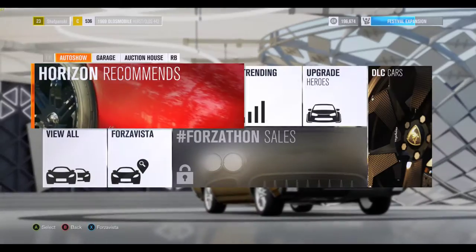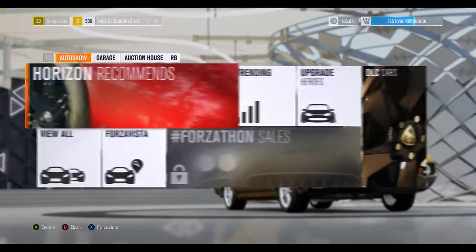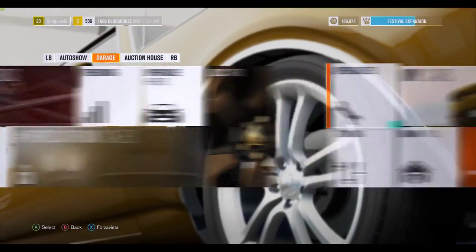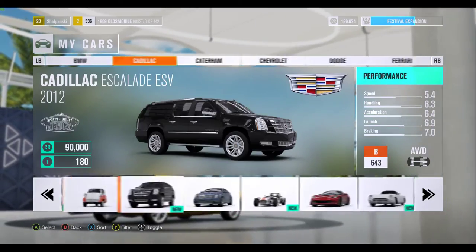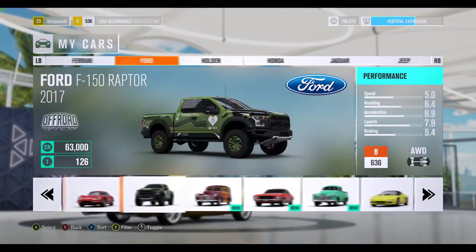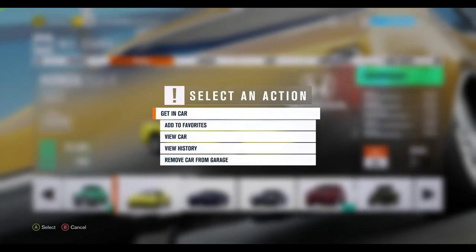I just wanted to switch over to the NSX. Auction house — I'll probably do a little bit of that at some point, maybe not as part of this video. I bought some of these cars on the online auction house. It's fun to get on there and just put some credits down, put a bid in, see if you can pick up a good deal.